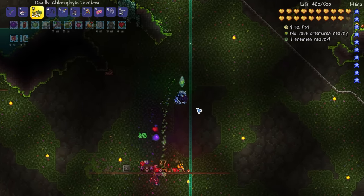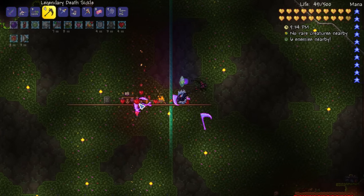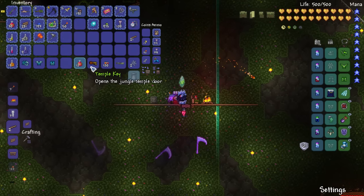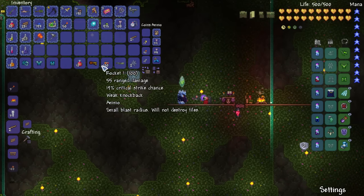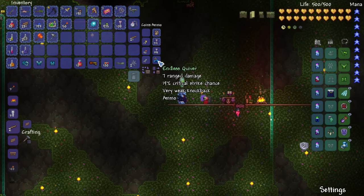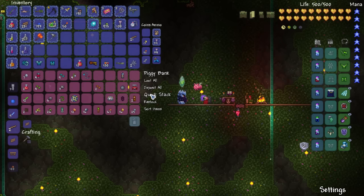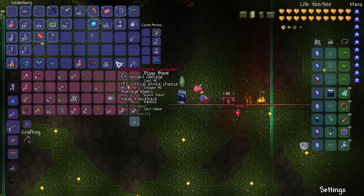Full disclosure - I have never until now fought against Plantera on normal mode, only on expert mode. After you beat Plantera you'll hear screams echo from the dungeon, which means there's now new stuff to do in the dungeon. Plus you'll also get the temple key which opens up the jungle temple door.